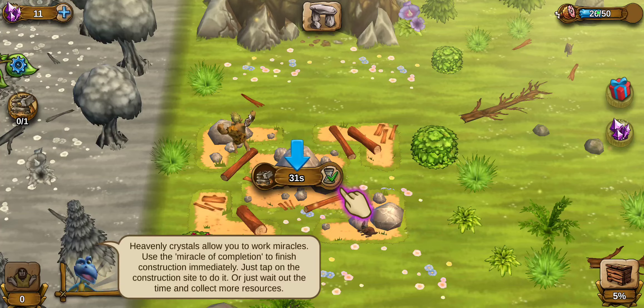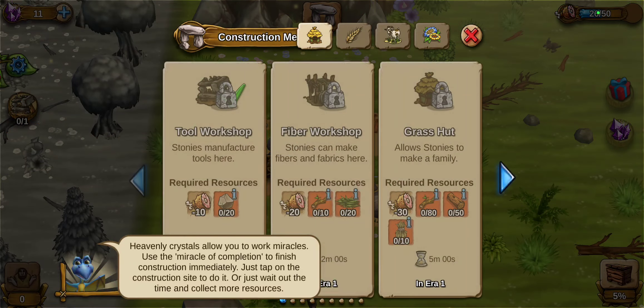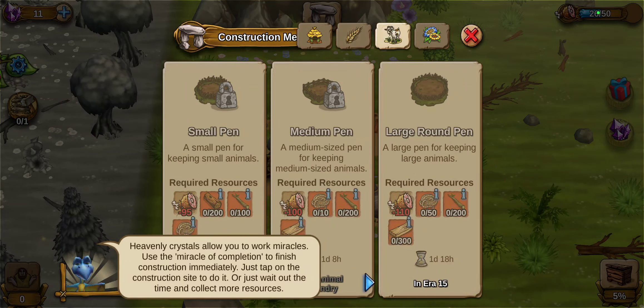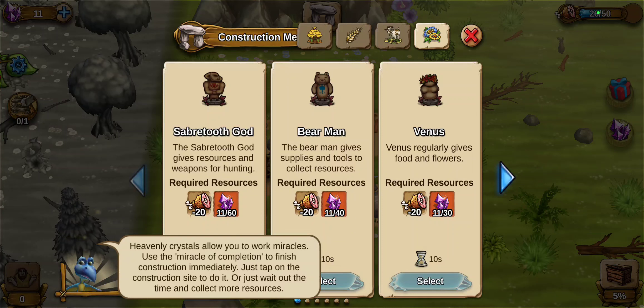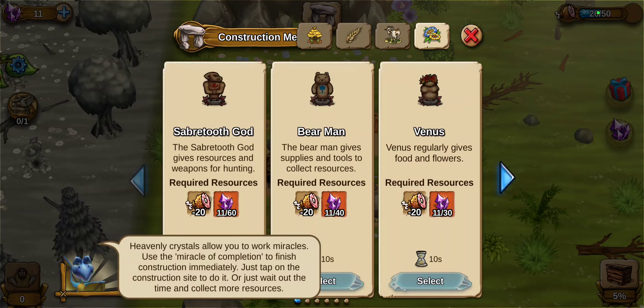Let me show you what else I've learned. We have a menu up here — the little stone building — which shows you the stuff that we need to build. There are different buildings that I have not had access to yet. Some require food and a lot of crystals, so we're not going to do those. Let's close this.